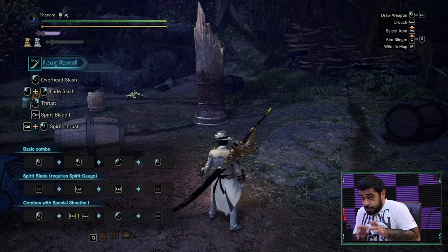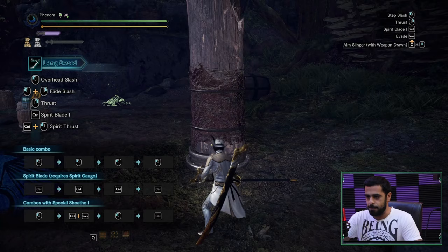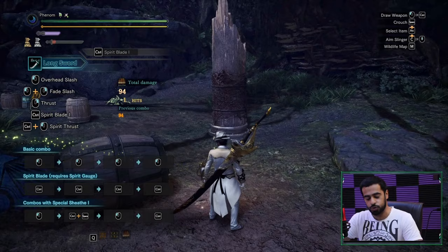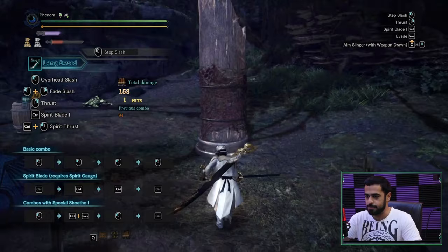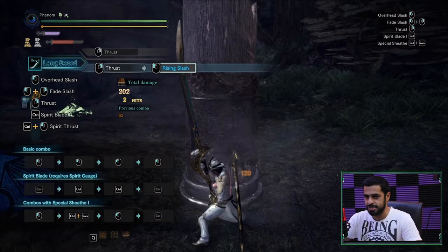First, the basic attacks. Left click unsheathes your weapon and performs the step slash — a heavy, slow, high-damage attack. Right click is the thrust attack — fast but low damage. You cannot unsheathe with right click. A basic combo is: right click, left click, rising slash. Nothing too complicated so far.